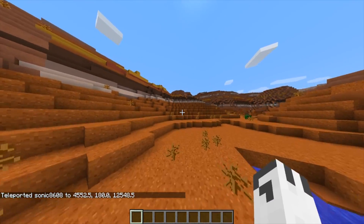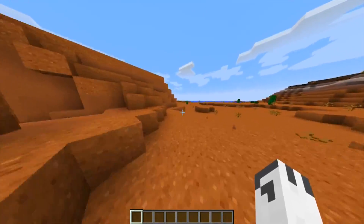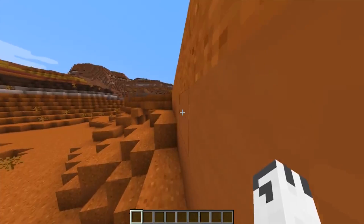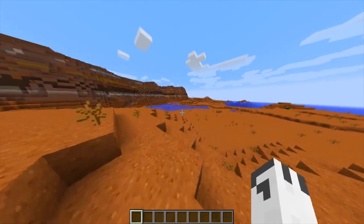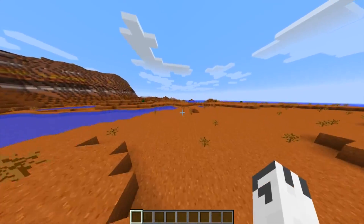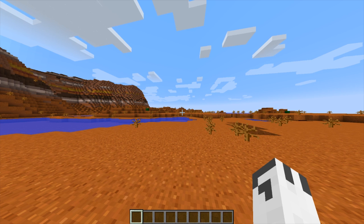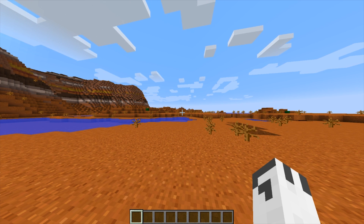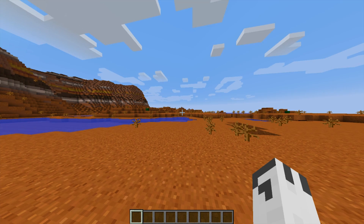That's basically how to find the Mesa biome really quick and easy. With ADMIST itself you can find a bunch of villages and biomes that you normally couldn't see for yourself, unless you had to travel very very far. I hope this video will help you with whatever you're doing and I will see you guys in the next video.